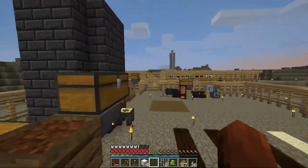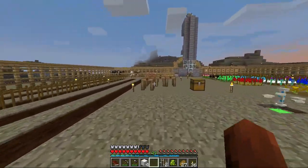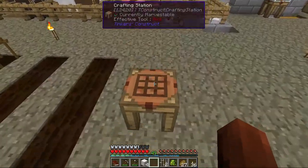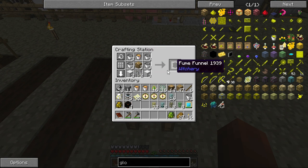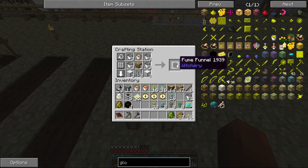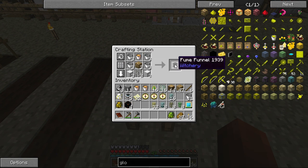Let's run over here real quick. So these fumes, or whatever the heck they're called - they make it so that your witch's oven is faster. That's if you put it on the top, I believe. You put one on the top and it makes it faster. You put two on the two sides and it makes it more efficient. Before we do our stuff in that, I wanted to make sure we had more efficiency.